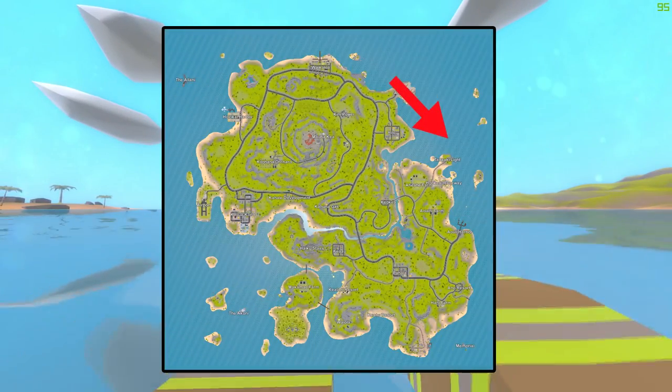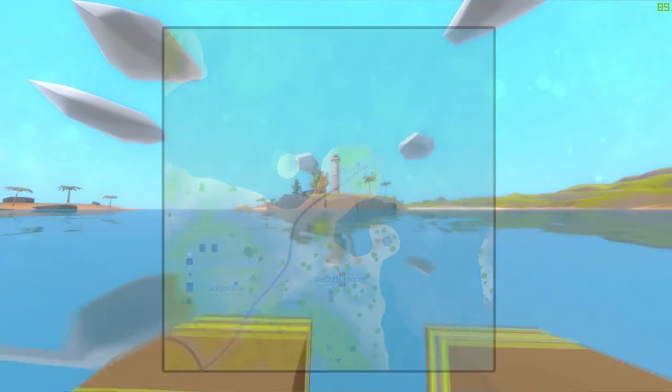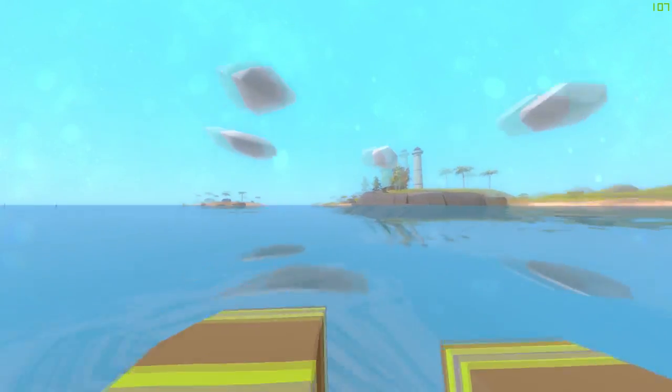The next altar is located slightly northeast of Tadaki Light. You can find it underwater by swimming towards the left island for about 20 seconds.